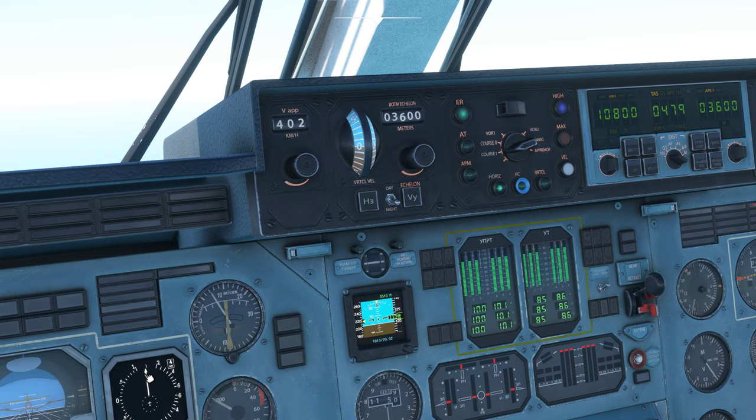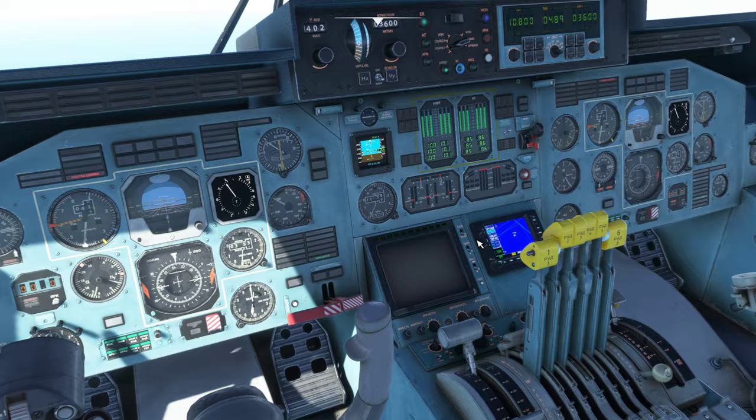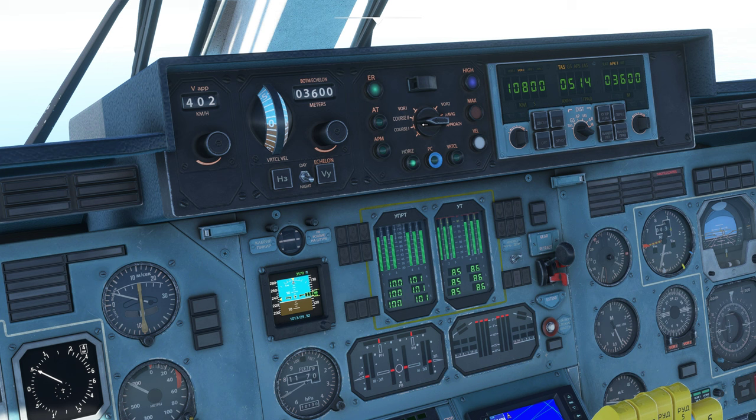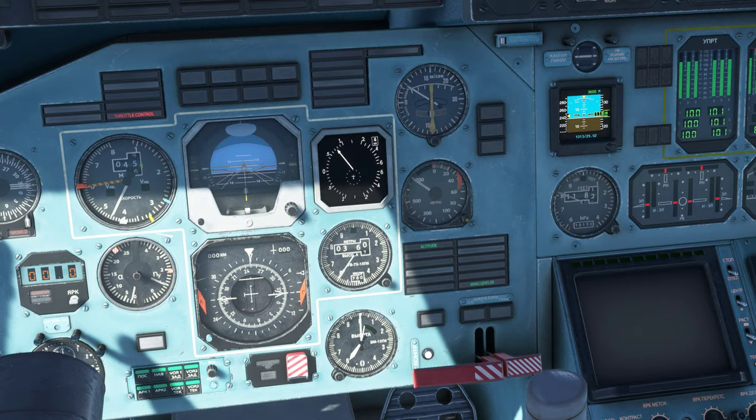I had this set to stop at about 12,000 feet, which was 3,657 meters, so it should stop climbing right about 12,000 feet. As you can see my rate of ascent is going down. We're way off course from where we want to go — if we were on an intercept for the course I could switch this to NAV and click PC again and it would go right on course, but I don't want to do that today because I'm sure you guys want to see me try and land this plane.